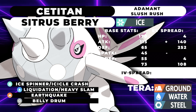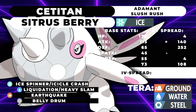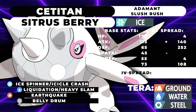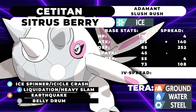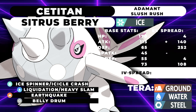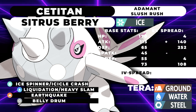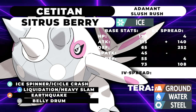For the EV spread: 4 HP, 140 attack with Adamant, 252 defense, 4 special defense, and 108 speed — again to outspeed Dragapult under snow. That 252 defense means you're not getting KO'd by Bullet Punch. You definitely need to run it with redirection — a Follow Me user, Friend Guard Grimmsnarl, or Rage Powder Amoongus is probably going to be the best partner for this guy.